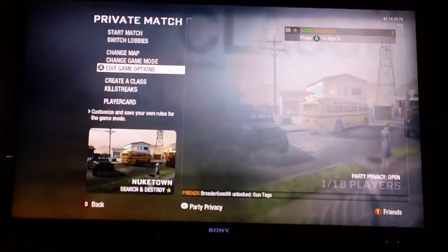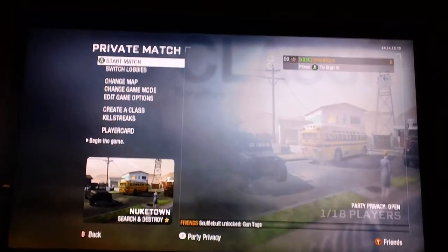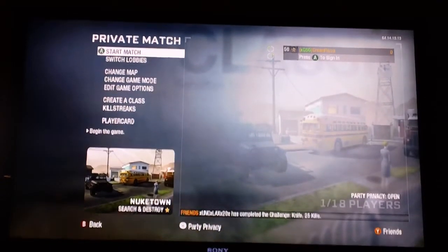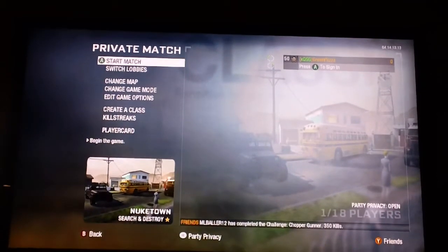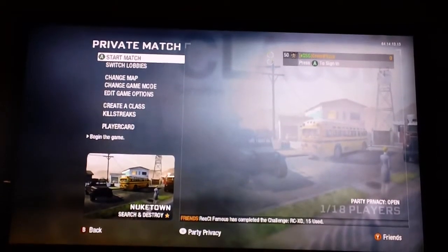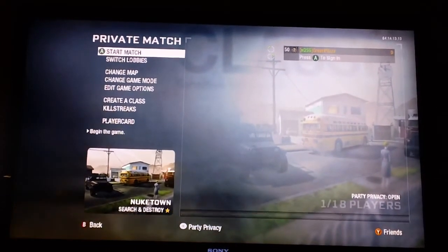Here's how to play: one person will be the Seeker. Say if you have 4 friends, one of them does not look at their screen or lies down in the corner for 1 and a half minutes. After that time is up, they go look around the map and try to kill as many Hiders as they can before time is up. The Hiders can move around if they want, but they cannot kill the Seeker. And that's about it — thanks for watching, check out my next video when I upload it, and bye.